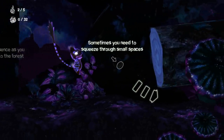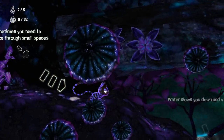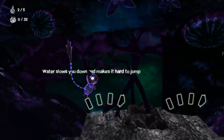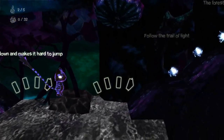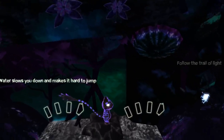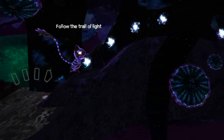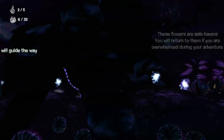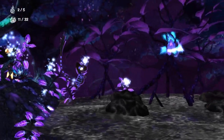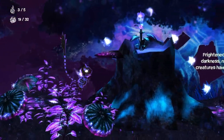So I gotta collect — those are collectibles, I guess. Crouch, or crawl I guess. What did that say? 'Water slows you down and makes it hard to jump.' Let's find out. Wow, it really does. 'Follow the trail light.' I'm not really reading much of these, probably should be, but oh well.